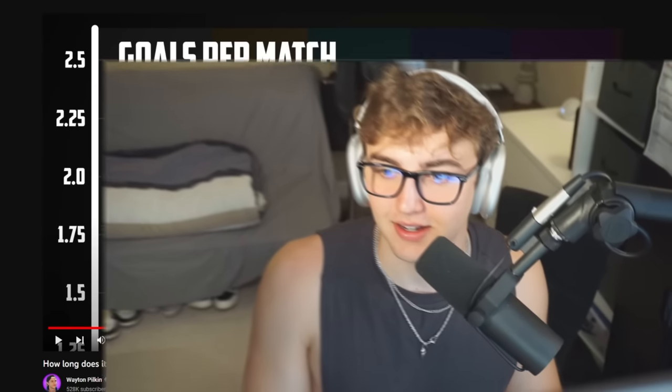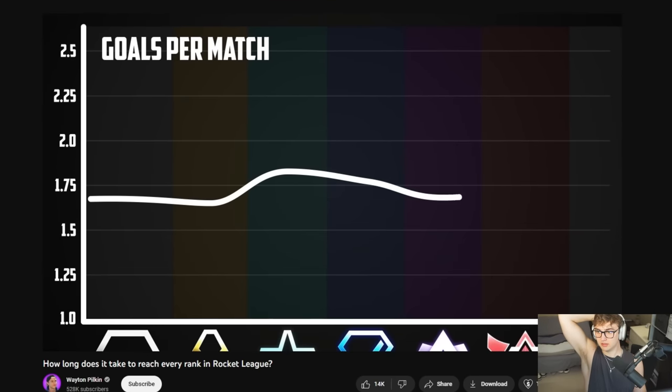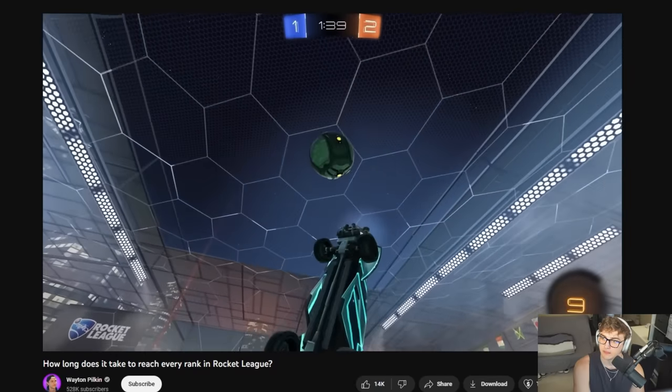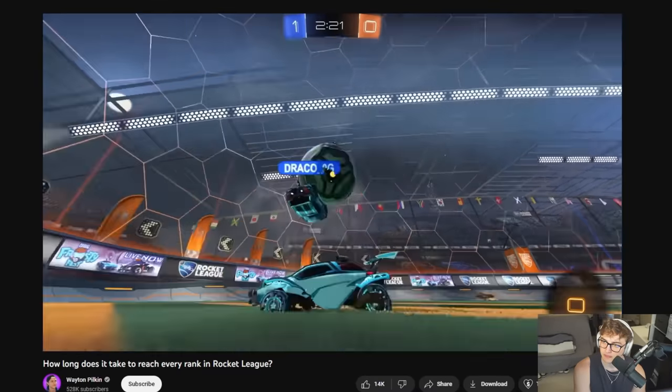But after Plat 3, it's literally just: if you get better, you will rank up. The stats are evident. If you think you deserve to be Champ 2 and you're Diamond 2, just go into your stats and see if you have the same goals per match as a Champ 2 should. Then you'll know if it's your fault or your teammates'. Spoiler: it's probably yours.